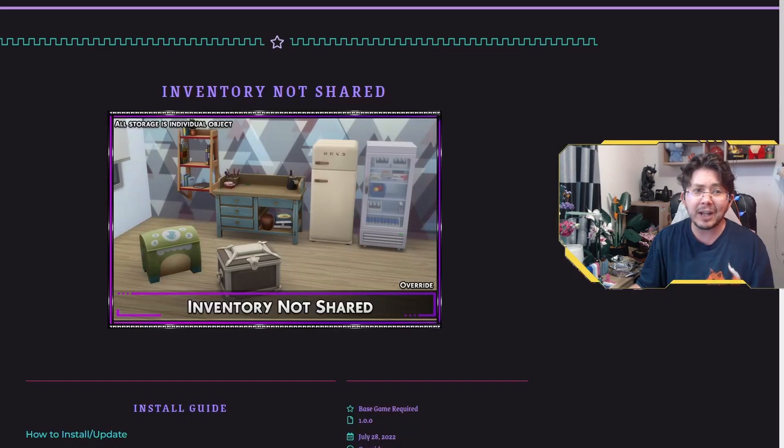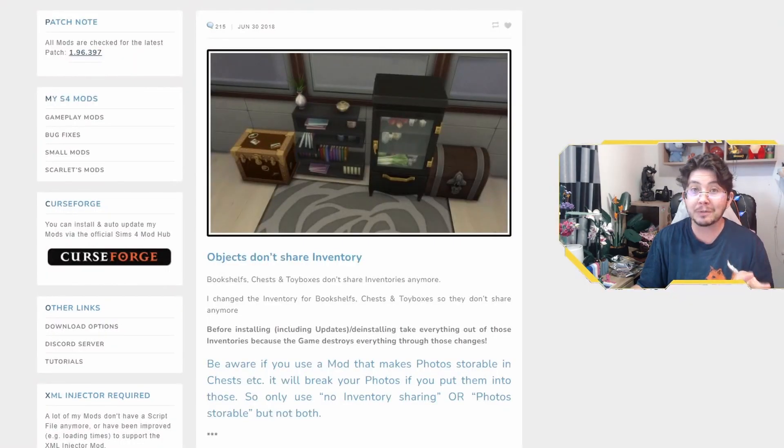The second mod to stay away from is Seriously Sims' Inventory Not Shared. This mod makes the bookcase, toy box, and flower arrangement table not have shared inventories. Photos normally do not go into these storage types, but sometimes mods allow them to accept photographs. The third mod to avoid is Objects Don't Share Inventory by Little Miss Sam, which creates not-shared inventories for bookshelves, chests, toy boxes, and refrigerators. Having a not-shared inventory will cause photos to turn black if stored in them.